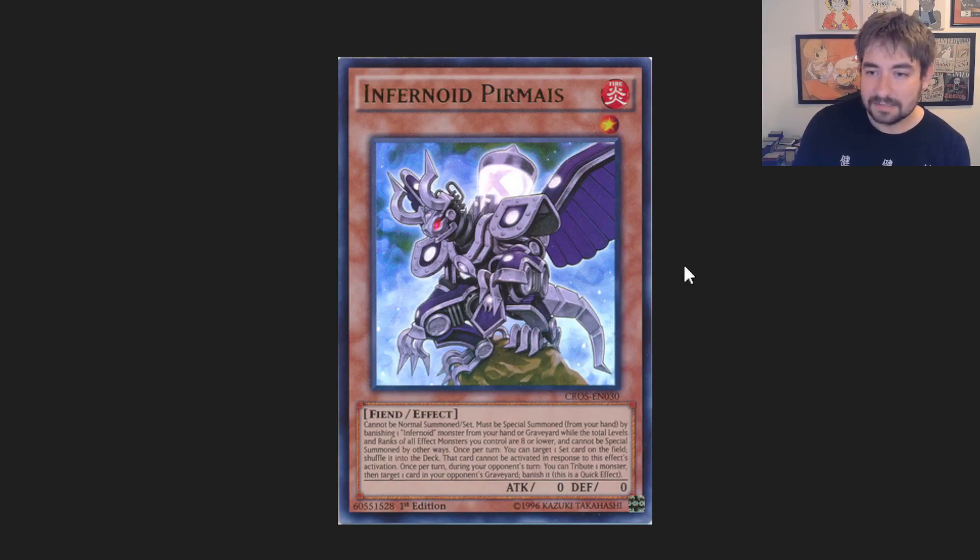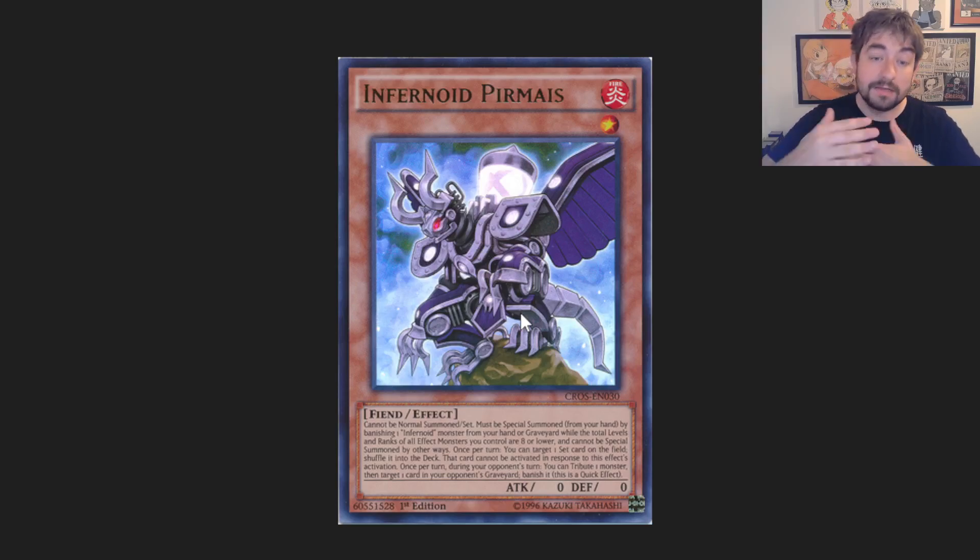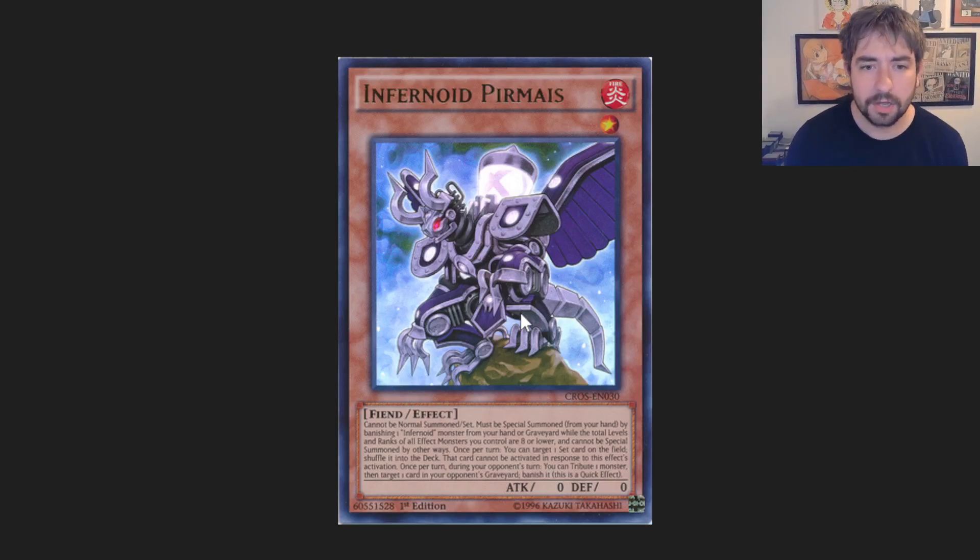Then you have all these guys. They have a monster for every level 1 through 10. Levels 1 through 8 are pretty similar — they all have the exact same first and last effect more or less. The first effect says they can't be normal summoned or set; they must be special summoned from hand by banishing an Infernoid monster from hand or grave, while the total levels and ranks of all monsters on your field are 8 or less. With links in the game now, that's very easy to bypass since you can just summon monsters that don't have levels. Decatron's the only normal summonable monster in the deck.